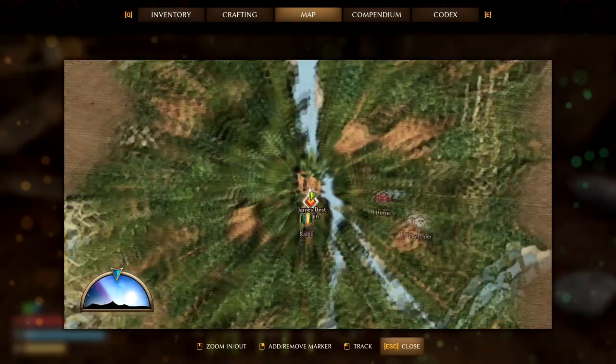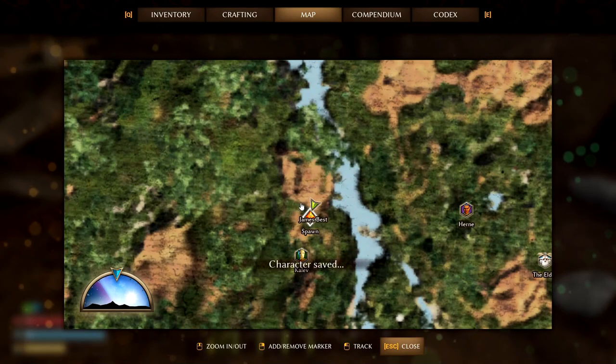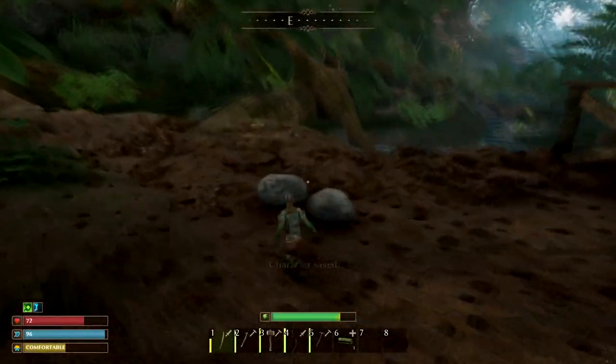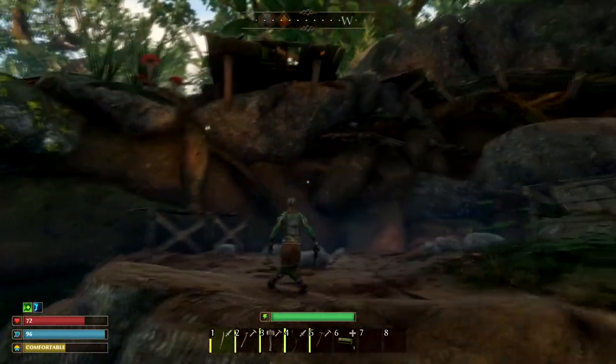This is where I am on the map — right here. A lot of bull ants around here. You're going to want to make sure that you get yourself a sword first before you go down here.